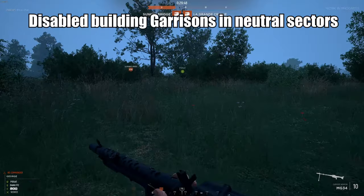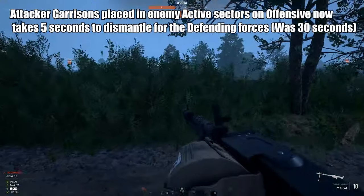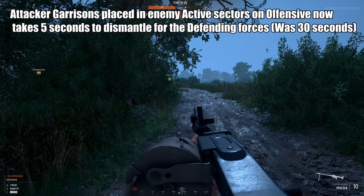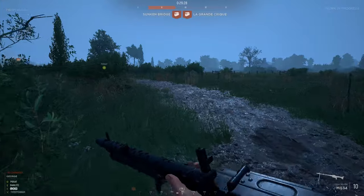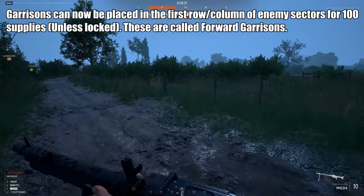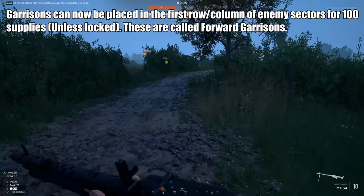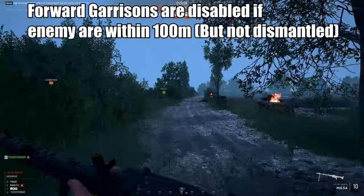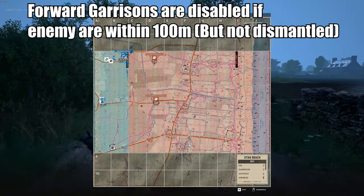Some mobility upgrades to the Panzer 3 and Stuart. Building a garrison in a neutral sector is no longer possible. Capturing a strong point on offensive maps now takes 60 seconds. Attacker garrison placed in enemy active sectors on offensive now takes 5 seconds to dismantle for the defending forces. The HQ spawn is disabled if the enemy is capturing that HQ sector on offensive. Importantly, garrisons can now be placed in the first column of enemy sectors for 400 supplies — these are called forward garrisons. Standard garrisons still require 50 supplies. This kind of tries to restore the old garrison mechanics.